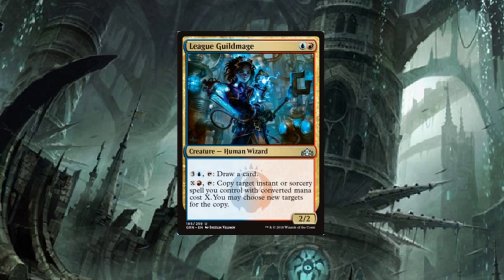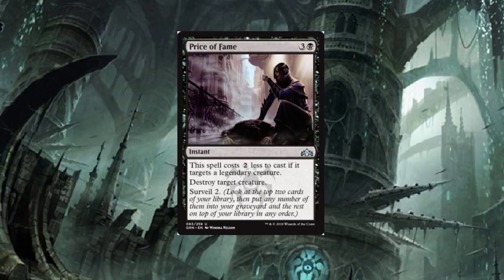Great card for mana sinks, but they're very easy to remove. Bring this thing out — don't expect it to last too long. Price of Fame — four-drop: this spell costs two less to cast if it targets a Legendary creature, destroy target creature, Surveil two. Not bad. The big perk is Surveil two, and if it's targeting Legendary it only costs two. It's removal overall — I give it a C, C-plus. It's going to see a little bit of play.